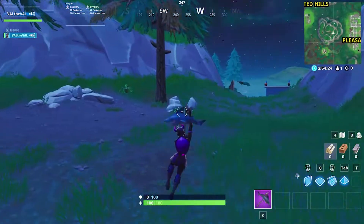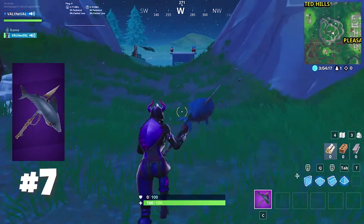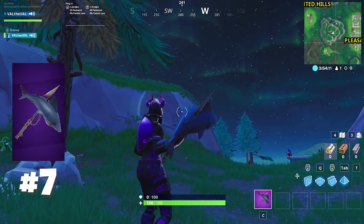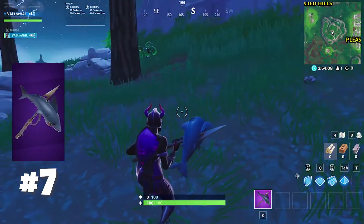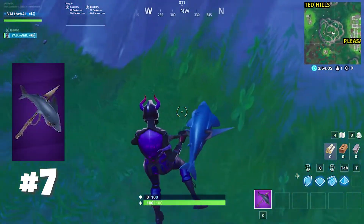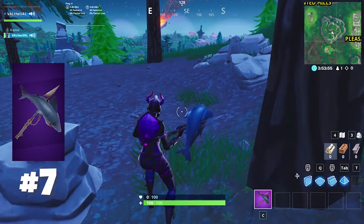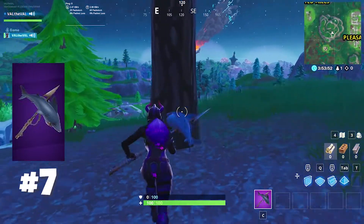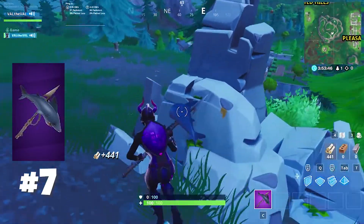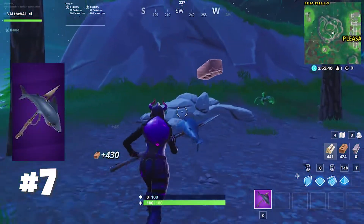Coming in at number seven we have the Chomp Jr. pickaxe. This is a pretty old pickaxe — it's been in the game for a while. I remember getting this back in season three and it was probably one of my favorites to use. I used this thing almost every single game even if it didn't match with my combo. One of my favorite things about this pickaxe is that the fish kind of flops around when you're moving, which makes it so much more animated. The sound it makes is like a watery whoosh — kind of like bubbles, almost like a shark swimming through a stream every time you hit something, with a kind of wobble sound.